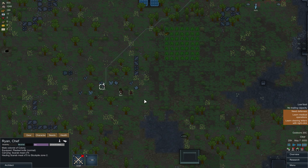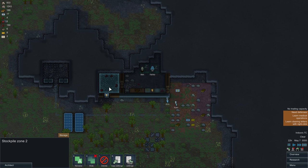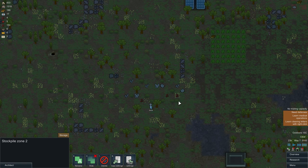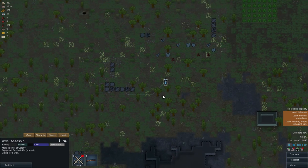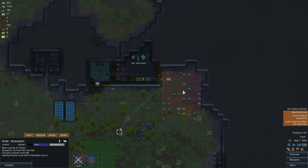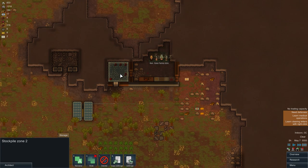Your colonists will start moving meat inside. Right-click on items and select haul to manually order them. The temperature is still warm right now, but once daytime comes they'll do it properly. Keep hauling more of the meat.